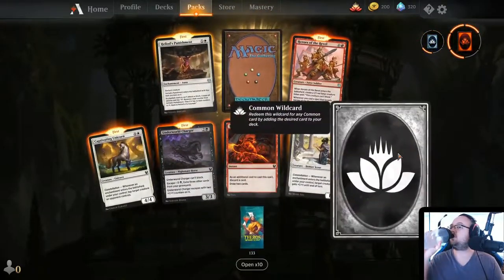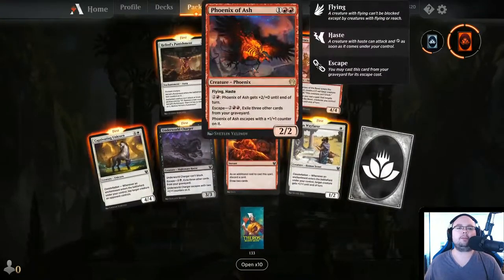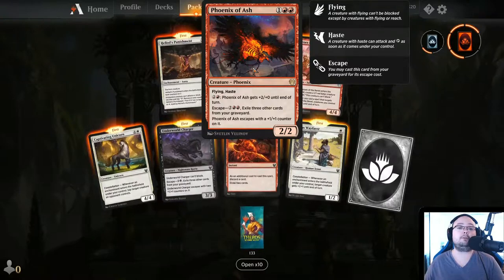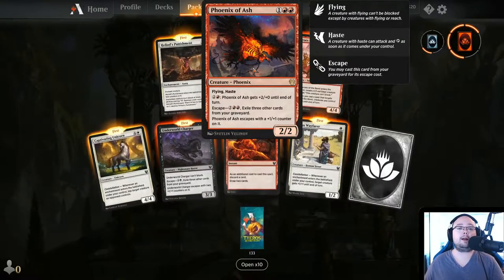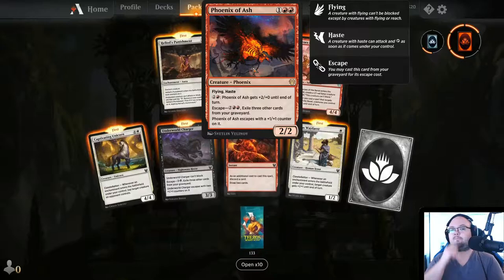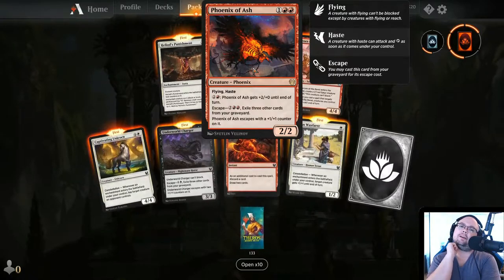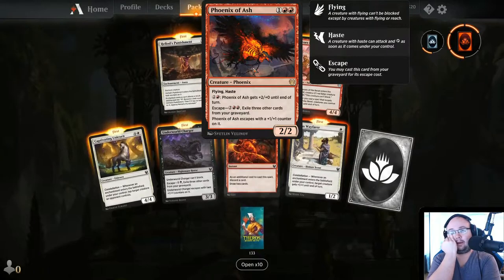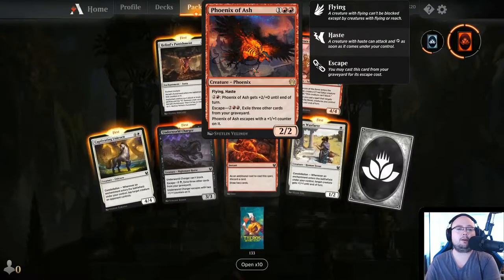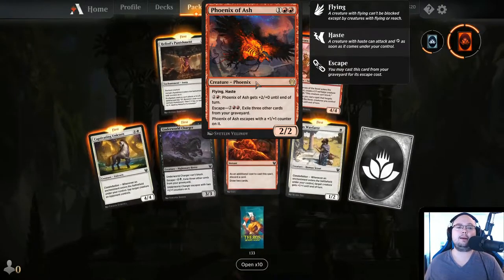Phoenix of Ash — 3 mana, 2/2, Flying, Haste. For 3 mana, it gets plus 2/plus 0 until end of turn. It also has Escape for 4 mana — exile 3 other cards from your graveyard. Phoenix of Ash escapes with a 1/1 counter on it. It could be good — the escape cost is just 1 more mana than the base cost. This could be good in an aggro deck. It has haste, so I like that.